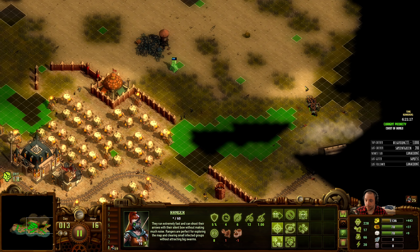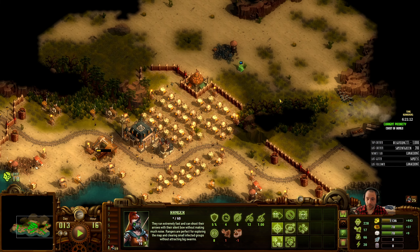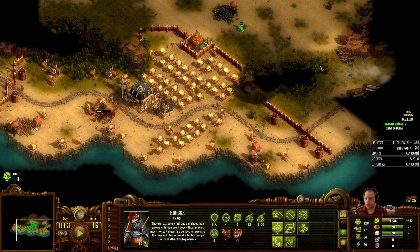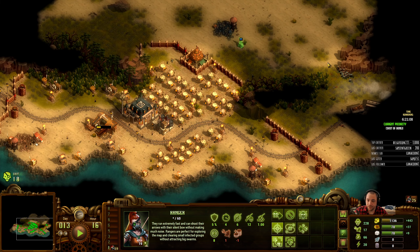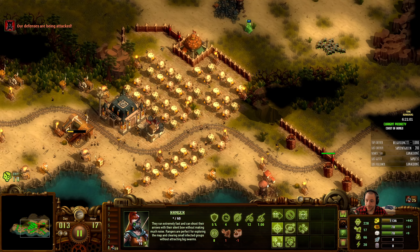This is probably going to be an attack point. Generally when you get attacked by swarms, it's either northbound, south, east, or west — it can be variable. But this spot here is very likely to be attacked. They are trying to break through.